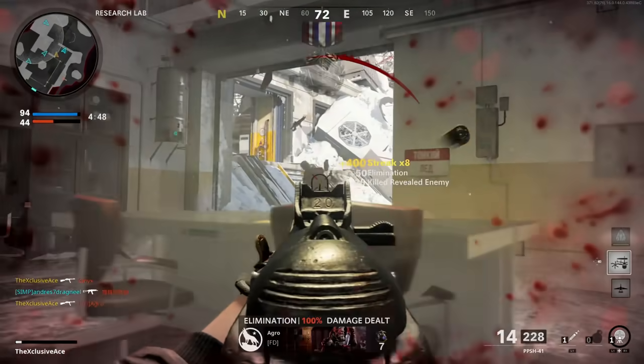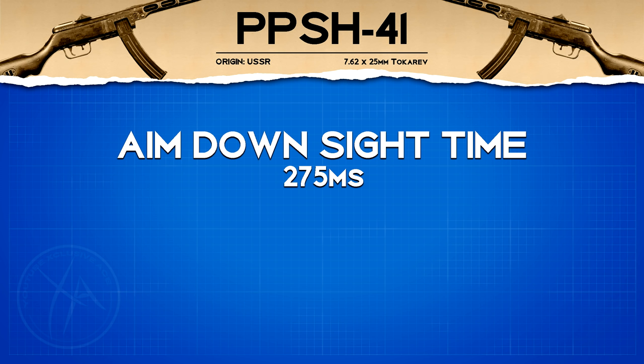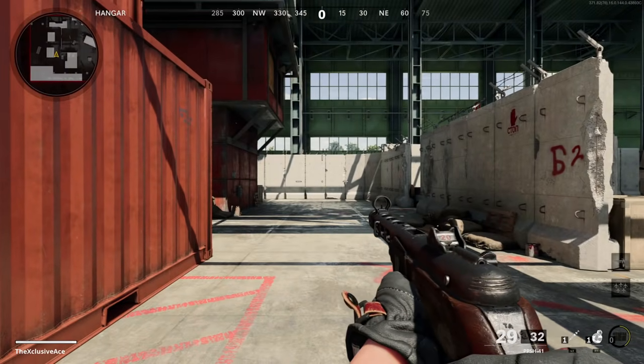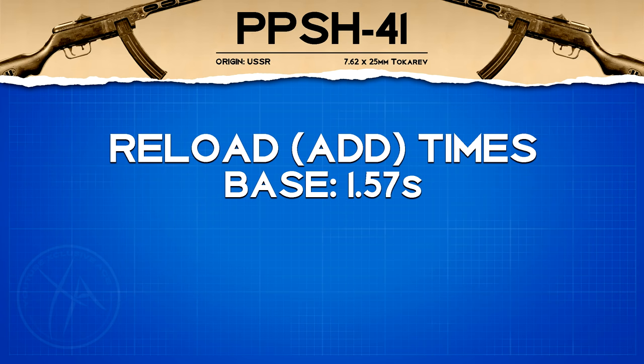Next up, our aim down sight time is pretty standard for SMGs at 275 milliseconds. Our stated sprint out time is 350 milliseconds, however our actual in-game sprint out time is 267 milliseconds. This is just a little bit slower than average for SMGs — only by one frame — so it's not that big of a deal, but you may want to think about sprint out time when putting together your attachments. Our reload add time is 1.57 seconds, which is actually a little faster than average for SMGs — quite a solid reload time.